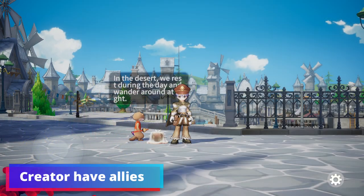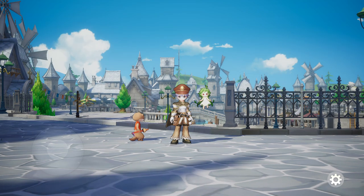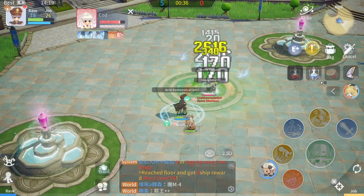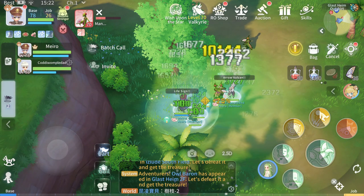You have the Homunculus, which is a special kind of pet only available for the Alchemist and Creator class. They aid you in battle and level up through battle experience and XP potions.